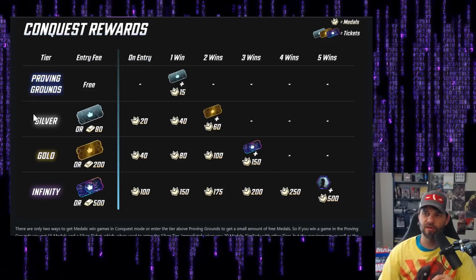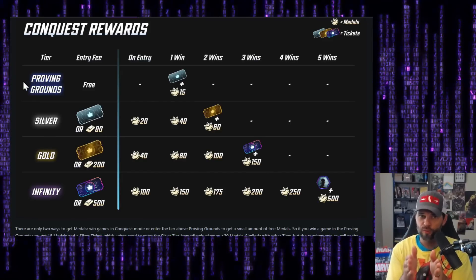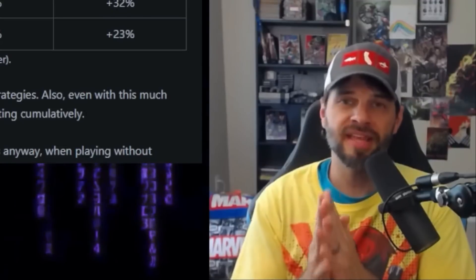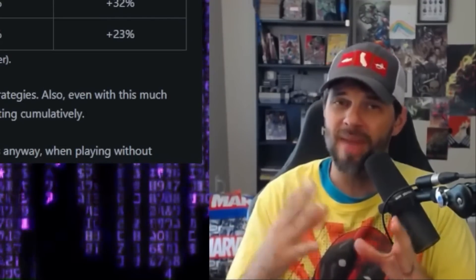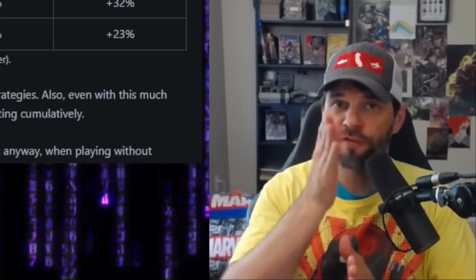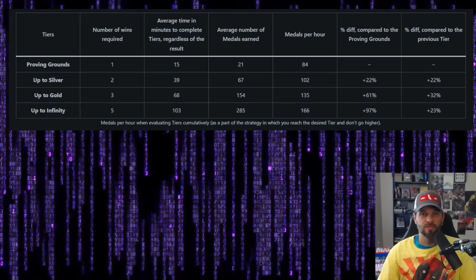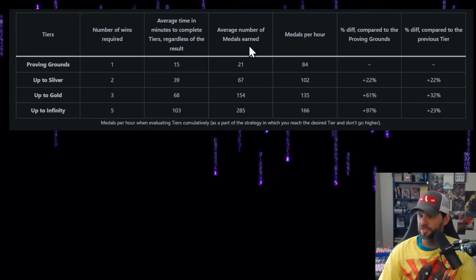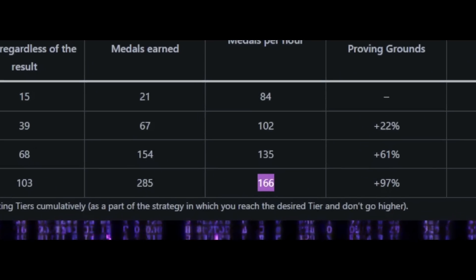The concept is looking at tiers individually — like Proving Grounds within a silo, Silver within a silo — versus all of them collectively and cumulatively. Cumulatively is probably the best way to do this, because that's actually how the game mode works, unless you're going to spend a lot of gold to jump into gold tiers and farm there non-stop. Here's the cumulative chart: medals per hour... and I guess that's it, video over.